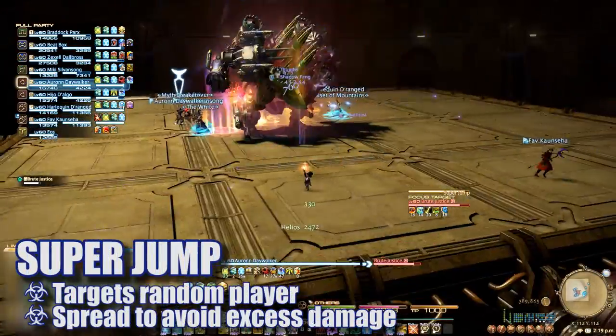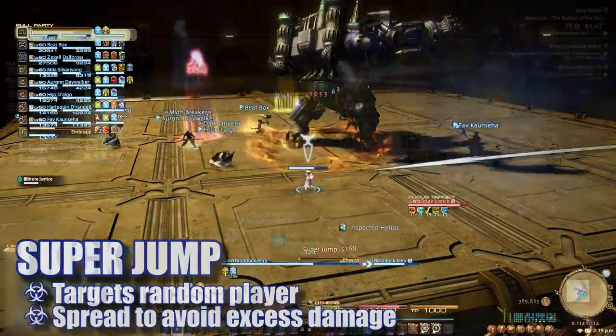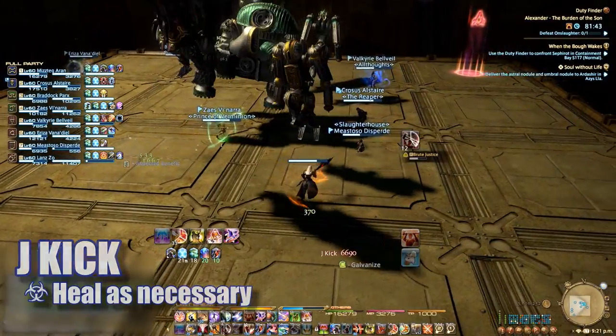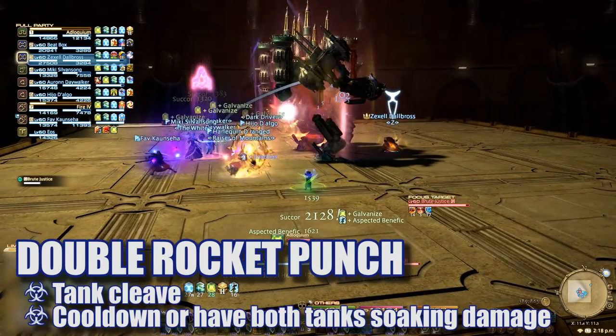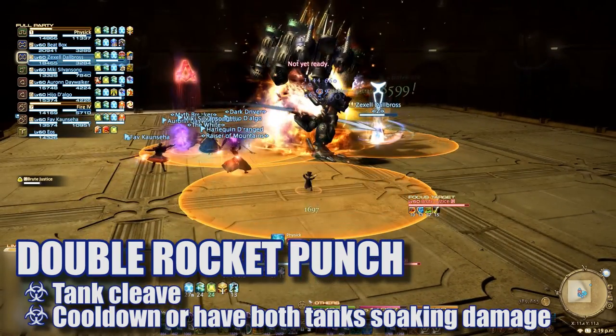When he casts Super Jump, he will target a random player and leap on them — players should spread apart to avoid extra damage. Periodically, he will leap up and drill slam in the middle of the platform, doing massive AoE damage — heal through this as necessary. Tanks will need to watch for Flamethrower, a frontal cone, and Double Rocket Punch, a tank buster that should be mitigated through heavy cooldowns or by having both tanks stacked to soak the damage.